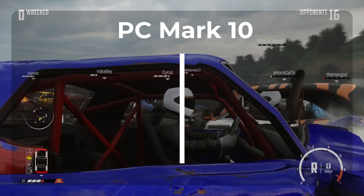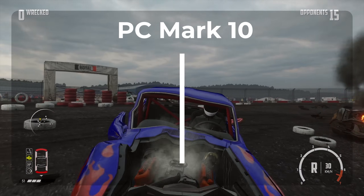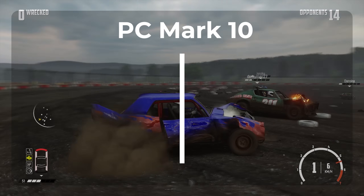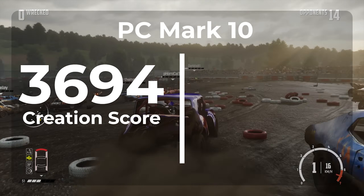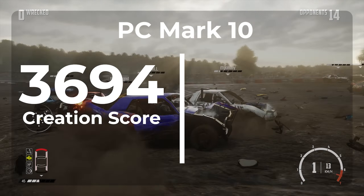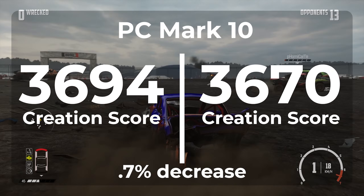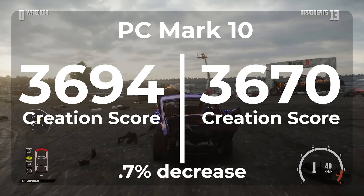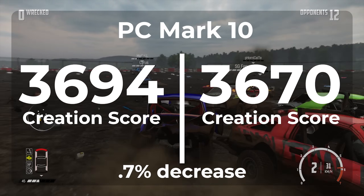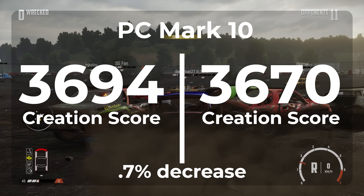The final test group is digital content creation, which includes photo editing, video editing, and rendering. With the factory install of Windows 11, we scored a 3694. But once moving over to a de-bloated copy of Windows 11, we scored a 3670. That's a loss, but only by 0.7%, so I think it falls within margin of error.